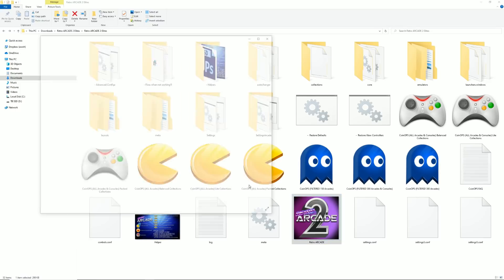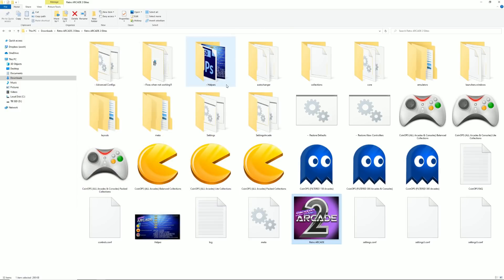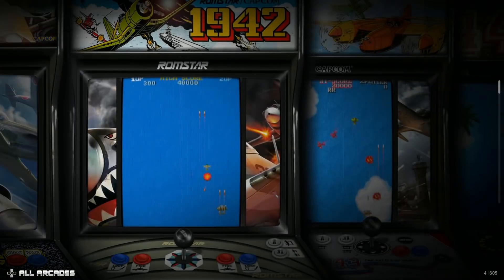Pretty cool. And there's the Retro Arcade 2 logo. Now that they're adding in CoinOps Next, let's go ahead and load the light version of the consoles — and here's our cascading wall theme. Remember, we ran that script.